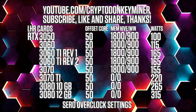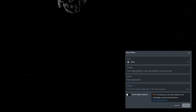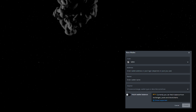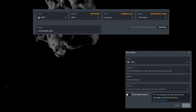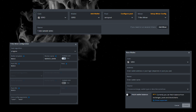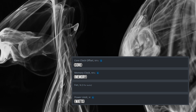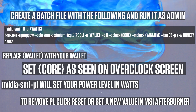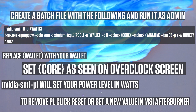Zero is not affected at all by LHR. To get up and running in HiveOS, create a new flight sheet where you select Zero, then add the extra configuration as seen on screen. Pretty straightforward. When that is done, simply add the overclock settings as seen here. In Windows, create a batch file based on what you see here and run it as admin.